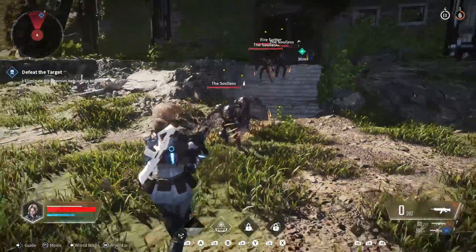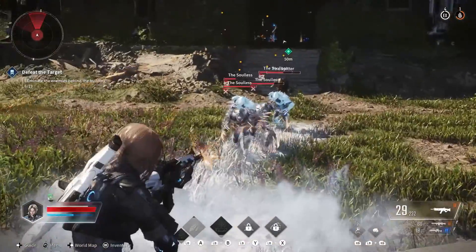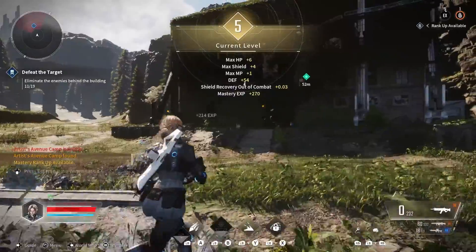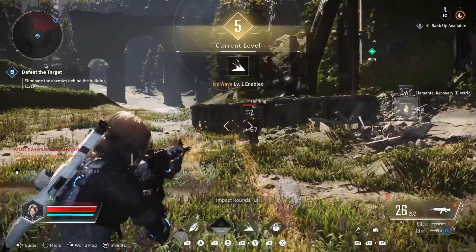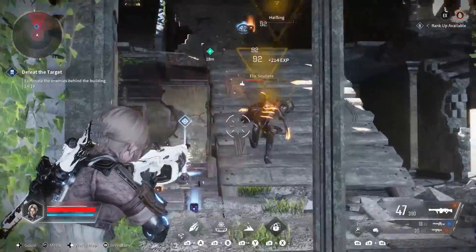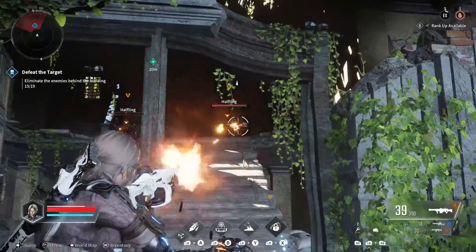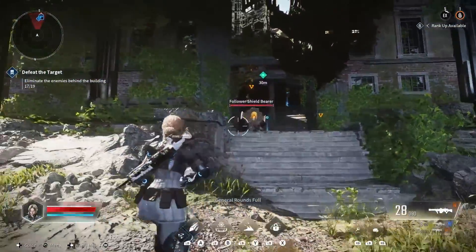I ran out of ammo during a hard enemy encounter, and they kept giving me ammo for weapons I wasn't using, so I had to run to a safe area and quickly equip a gun that used an ammo type that was full. They'll need to fix this so only ammo for your equipped guns actually drops. There are also some story bosses that aren't very hard but are incredibly tanky — it takes forever to kill them, running around in circles pumping damage in. A little overtuned, I think.